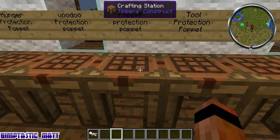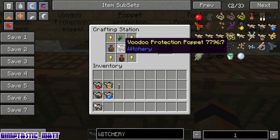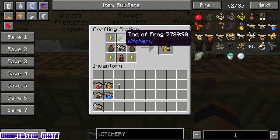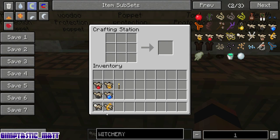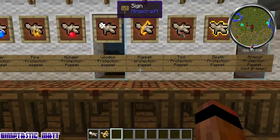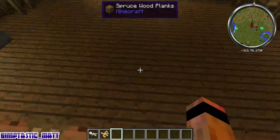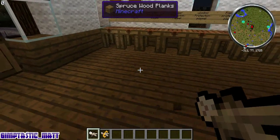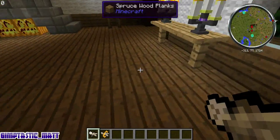The poppet protection poppet is made with the voodoo protection poppet you just made, four gold nuggets, a drop of luck, two enderdo and a toe of frog — though unless you've mutated a frog you won't have that yet; I'll show how to do that in a later episode. The poppet protection poppet will protect you from other players placing the curse of the corrupt poppet on you, which would otherwise nullify your protection poppet so that you'd take the damage — for example from fire.